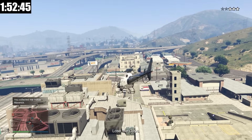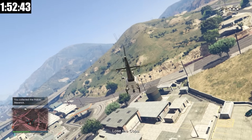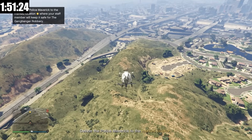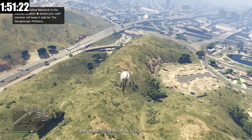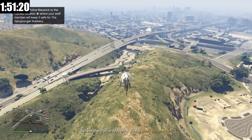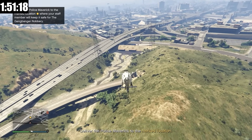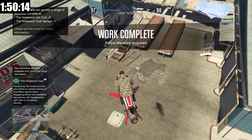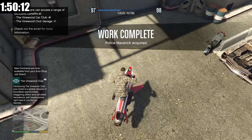Unfortunately, we can't call up Lester and lose the cops that way. So the easiest thing to do is to fly over to the hills — usually they don't follow you all the way up here. Now that we've lost the cops, we just have to drop off the helicopter at the marked location, which is very close to the hills, which is why I went there in the first place. We've landed it, now we have to get out of the area. Mission complete. Let's now move on to the next setup.